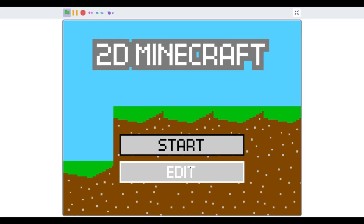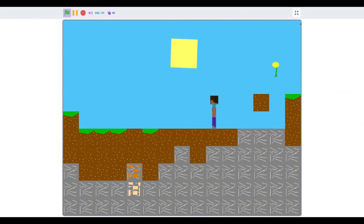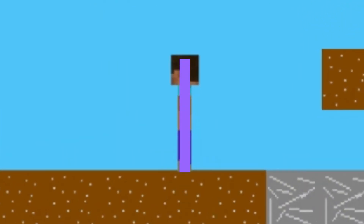Hello everybody, I'm GamerCoder back with another short episode of our series, How to Code 2D Minecraft in Scratch. Last episode we looked at advanced terrain generation, but ever since we added the player's hitbox to get ready for a later episode, there's been a small bug in our character selector depending on something in your project.